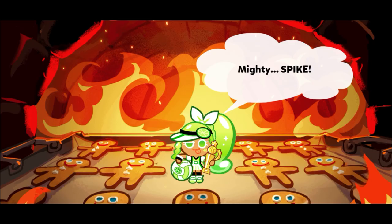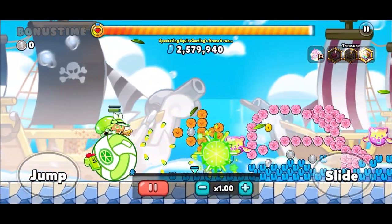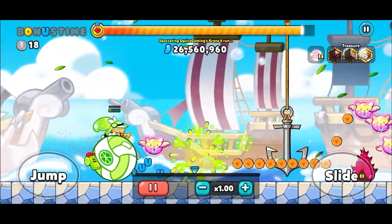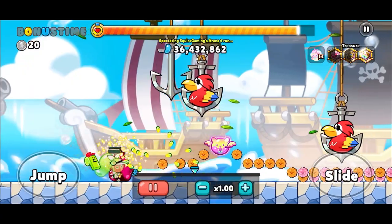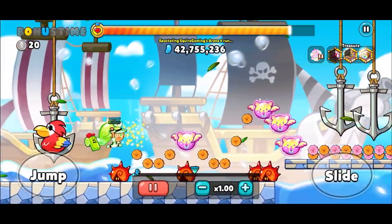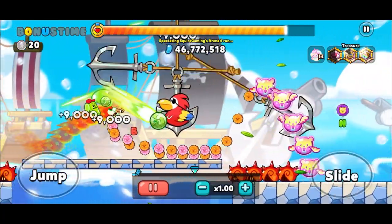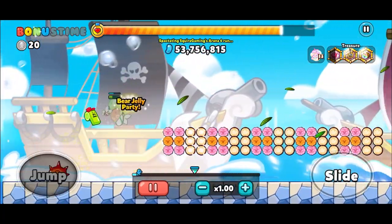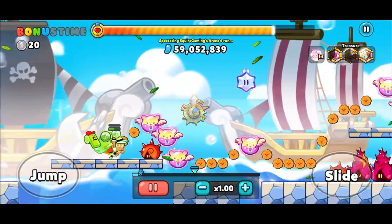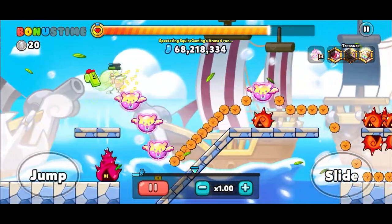All right, let's look at Arena 6. We're going to use Lime, Unicorn, the pom-poms, the compass, and the Roll Bear treasure. We are not using the legend. I would recommend if you have the legend treasure, use it — replace the pom-poms with the legend and you're going to be looking at a 30 to 40 million point score increase.